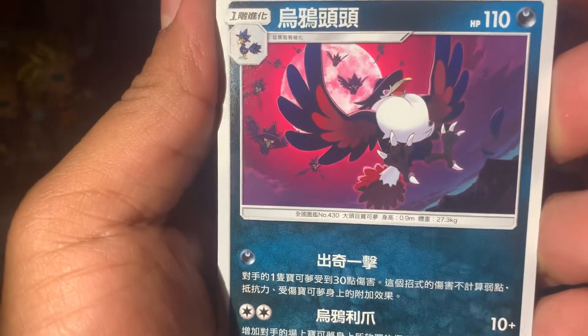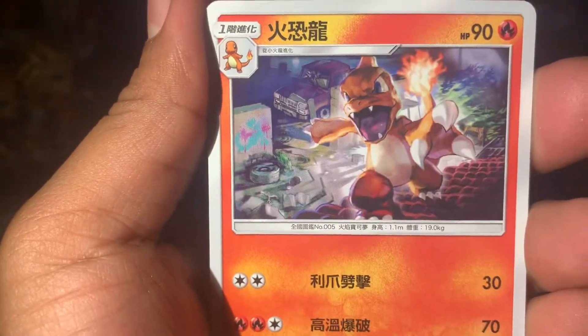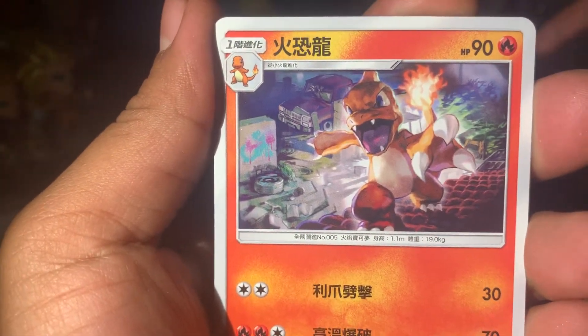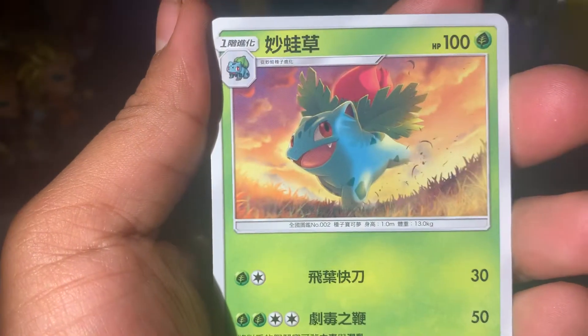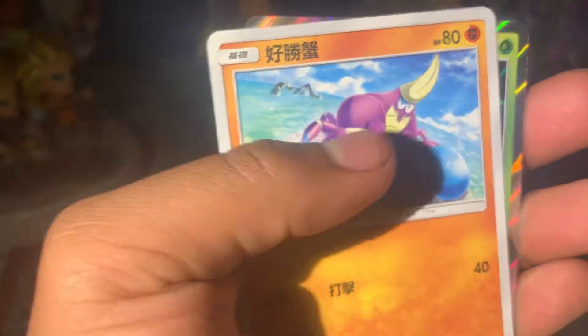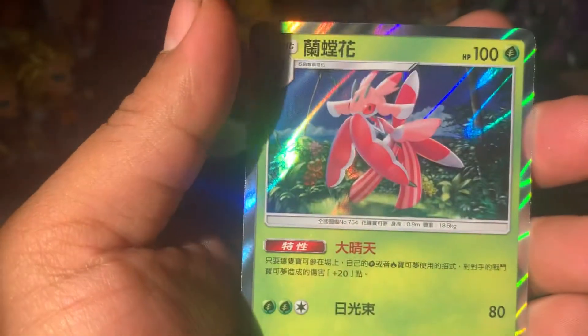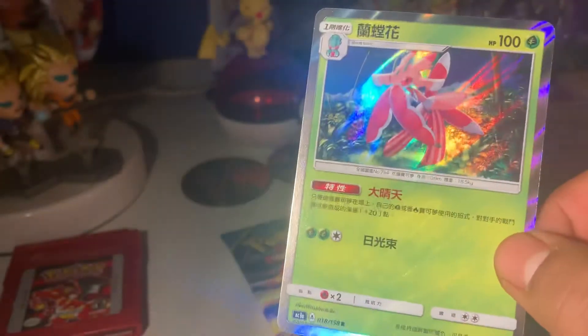Look at all those Murkrows in the back — very intense artwork there. I love that moon, so nice, cool blood moon. We got a Charmeleon. Got an Electricity Energy. A very cute Ivysaur. And our last card is — I forget this guy's name, I'm not sure what this guy's name is — it's like a grass Pokemon. I don't know its name. I don't like it that much, sorry.